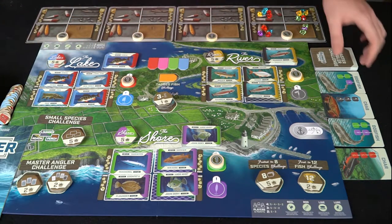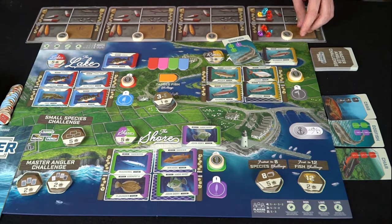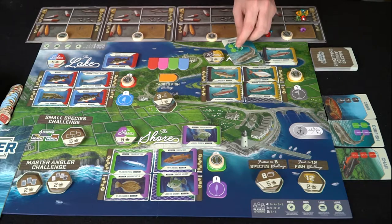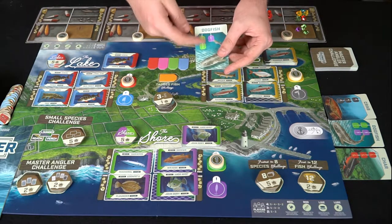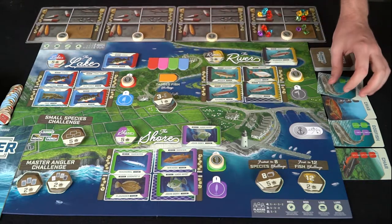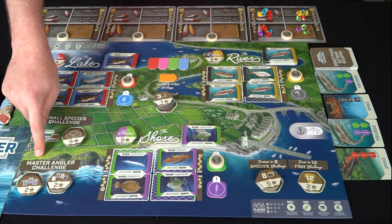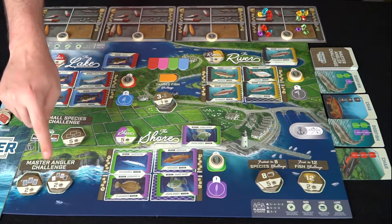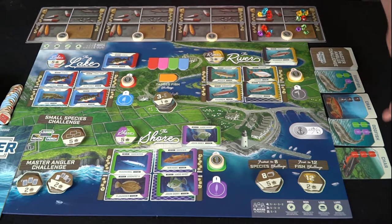If you happen to have a challenge card in front of you and you need to discard greens, you can put the discarded greens onto the card instead of the discard pile. When you match all the symbol colors of gems onto the fish card, you acquire that fish. If you can get three of the same type you gain two victory points, and if you gain four different types you also get two victory points. These fish are also worth victory points at end of game.